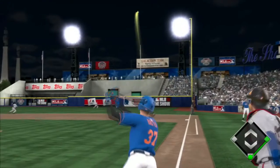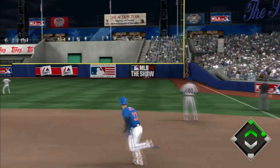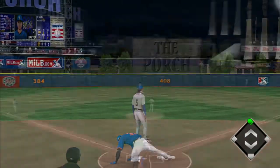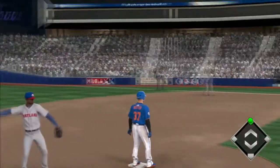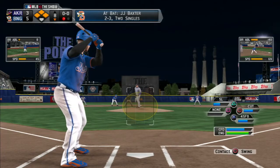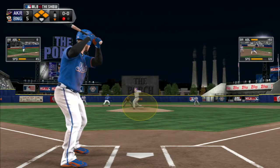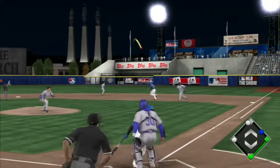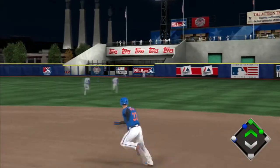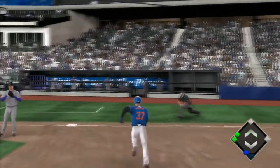Our batting average began to climb up to — I think we topped out at .400. Here's a nice hit by JJ Baxter going opposite field. It has been decreasing slowly, back down to around .350, but we've been hovering around there. Here the bases are loaded, 2 for 3 with 2 singles, and JJ Baxter ends up sending one to right field. The right fielder doesn't get that one — that's going to be a bases-clearing triple for JJ Baxter, first triple of his career.